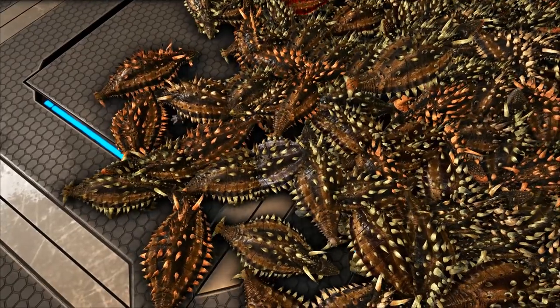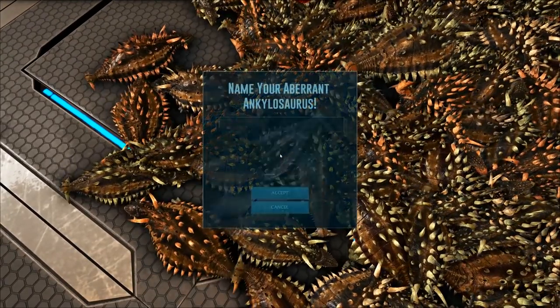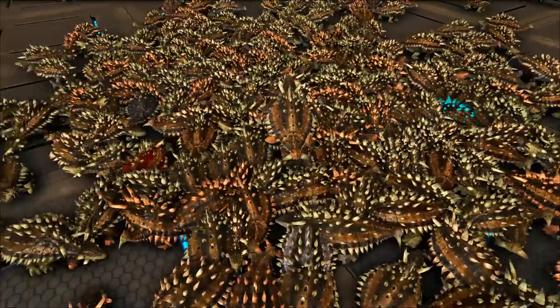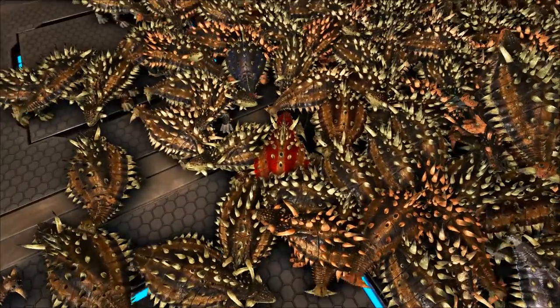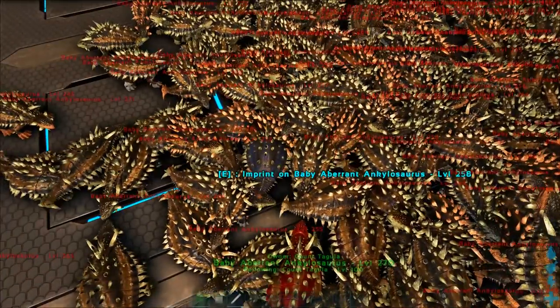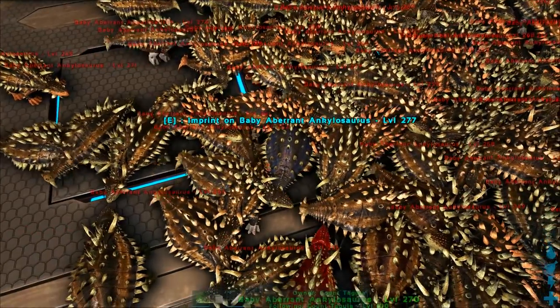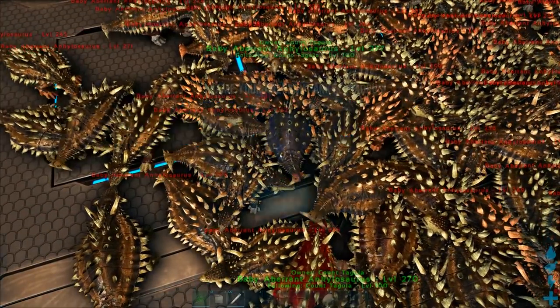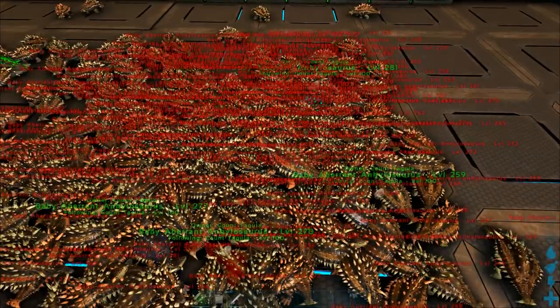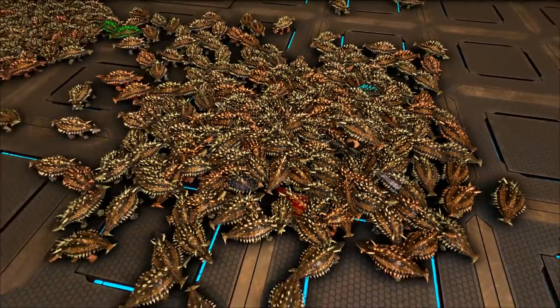I do believe that is a lavender shell mutation of some sort on the tips there. We got red right there, and the blue looks good too. Actually claiming all the right things — I'd probably just jinxed it though. You can't get too excited when you're playing Ark or else all the bad things will start happening to you. That is a lot of Anky. Way too much Anky for one room.